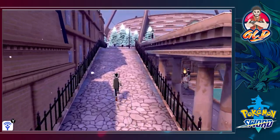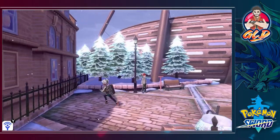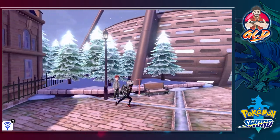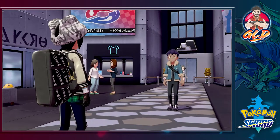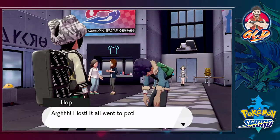We're going to be taking on the sixth gym leader. There was a hidden item right there that we needed to find, and let's go straight in toward destiny. If you guys are playing Pokemon Shield, I think this gym is a little different - comment down below.